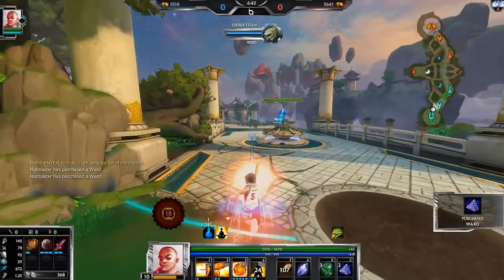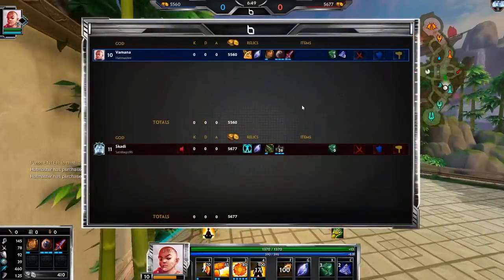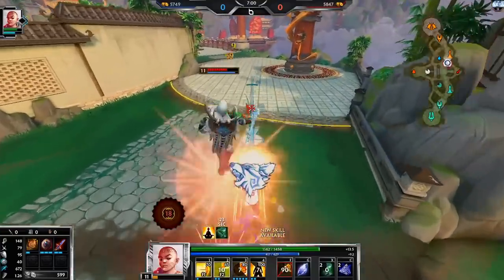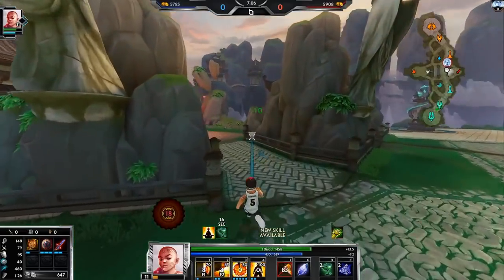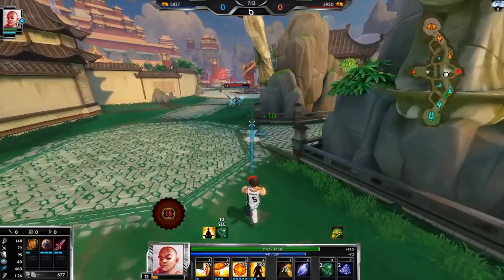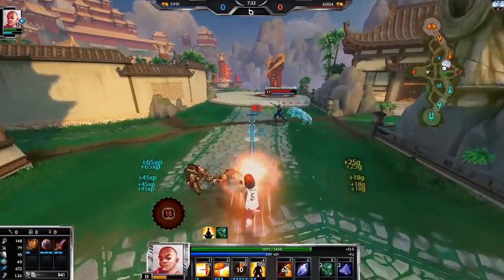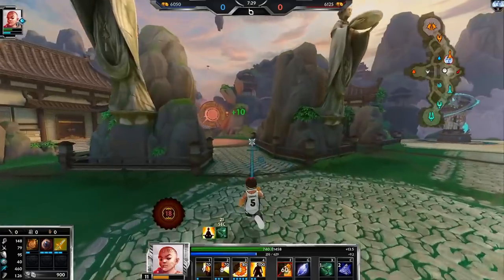I'm going to try to get Hasten so that when I ult I can stick to her. I'll have some more movement speed, and then late game if she doesn't go sprint I can swap it for Frostbound if necessary. Fun fact: Scylla actually gets more power when Calder has no HP. Very rarely, it's better to leave Calder at like one HP and just keep fighting Scylla. But most of the time it's better to kill Calder because he does so much damage — good to be aware of though.